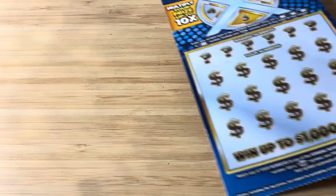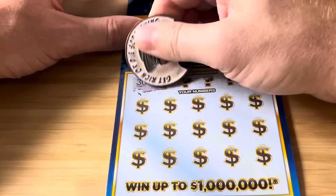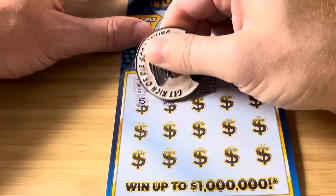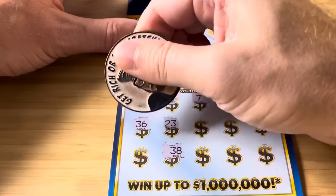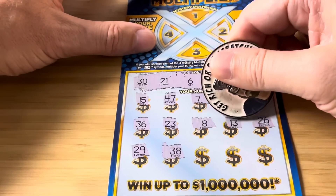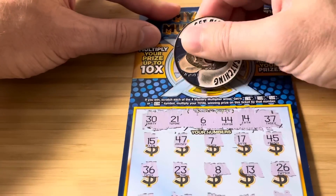Next up is the Mystery Multiplier. In this game the only symbol is the stack of coins, and then you can have a multiplier up here to multiply your prize. Ticket 46, here we go. This has that wet scratch. No matches. Let's see what the multipliers woulda, coulda, shoulda been — oh damn, a 5X. That woulda been sweet. Ticket 46 is a bustaroni.